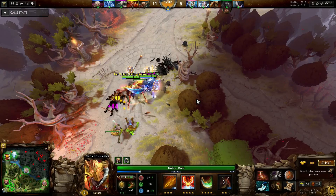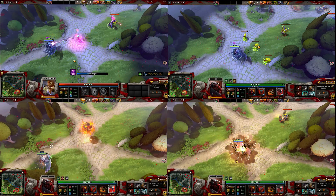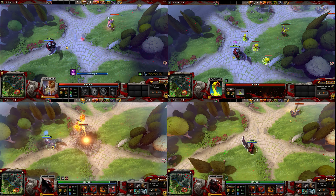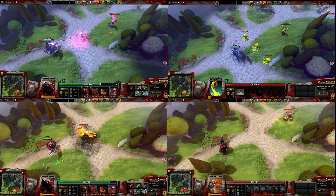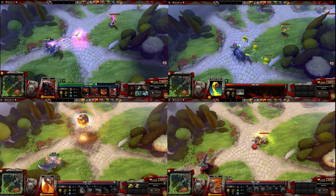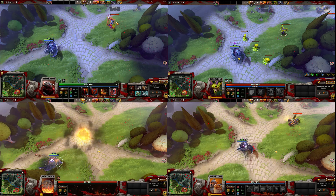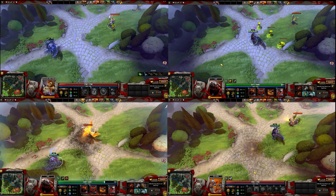Hero wards, such as Phoenix Sun, Plague Ward, Death Ward, and Mines, will not return damage to the caster. These are all considered separate units, meaning the damage will be returned to them — they will however take no damage. Power Cogs is considered a Hero Ward but will return damage to Clockwork. I'm not sure if this is intentional or a bug, but it's important to know.